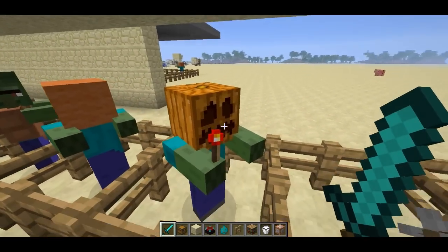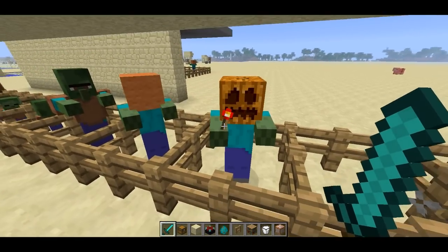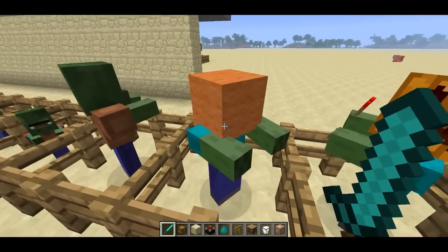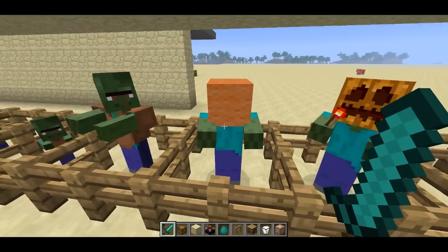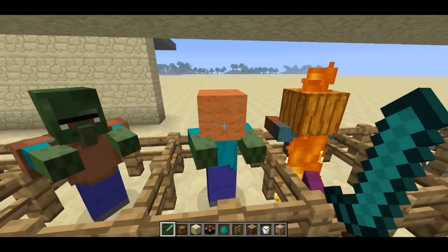You can give the mobs a pumpkin helmet, and this one's carrying a redstone torch, so it doesn't have to be a weapon. They can wear pumpkins. Actually, you can put any block on their head and it will replace their head. I've used wool here — I'll get to that later, but I think it's a pretty cool way to theme certain maps.